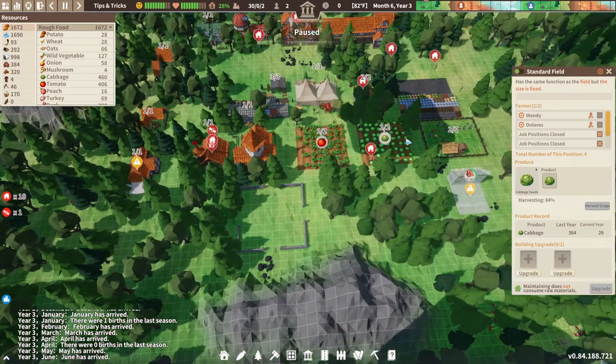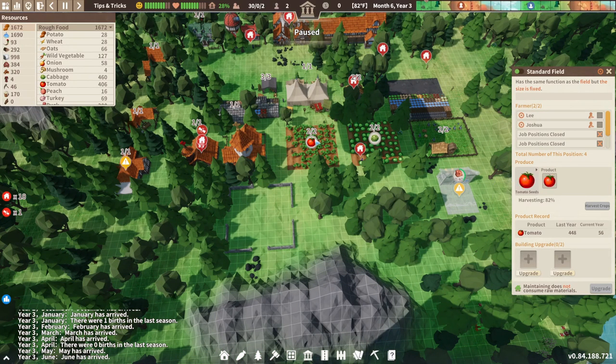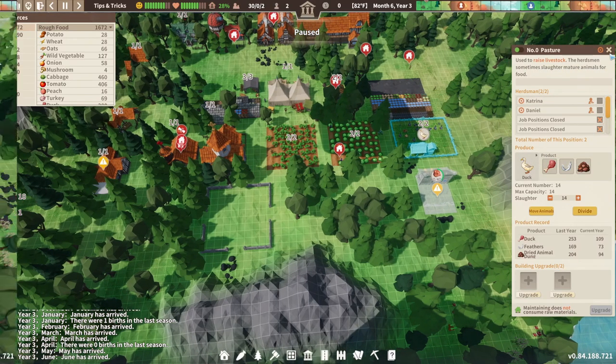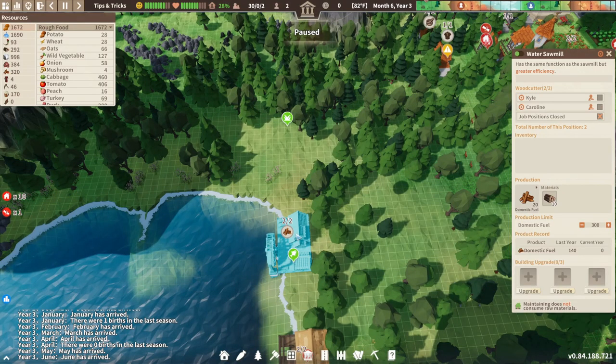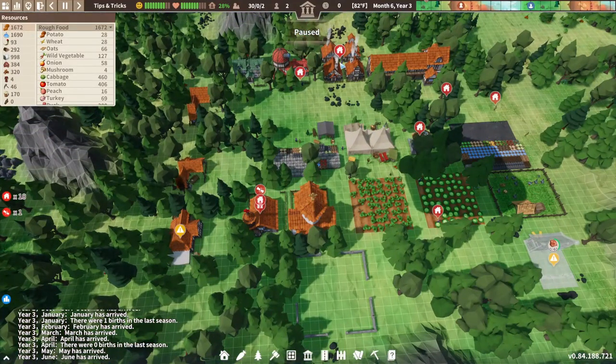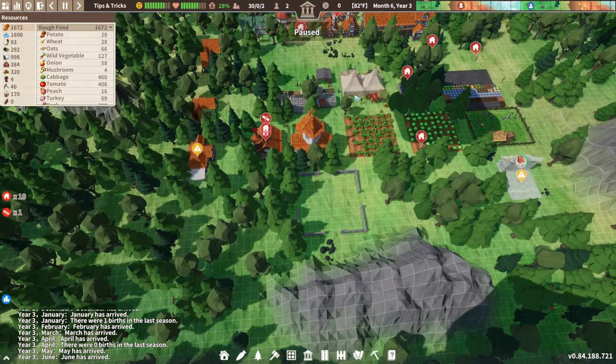To manage your food you want to build fields, where farmers go out and plant cabbage seeds, tomato seeds, and stuff like that, giving you a variety of foods. You're also going to want to put a pasture down — that's another source of meat, feathers, and dried animal dung which you can use as fertilizer or domestic fuel to keep houses going. Which leads to the next building: a sawmill. The wood your logging camp chops down is brought to the sawmill to make fuel, and in winter your settlers grab that fuel to keep their homes warm.